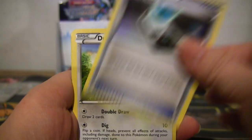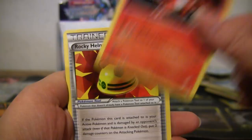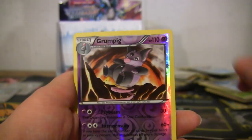Energy Search, Dunsparce, Makuhita, Croagunk, Charmeleon, Rocky Helmet, Doublewing, reverse Grumpig, and an Unfezant — which I know you already got.